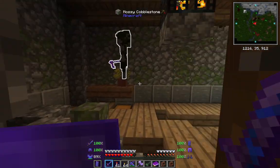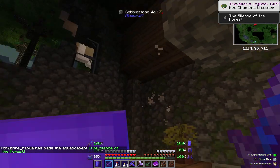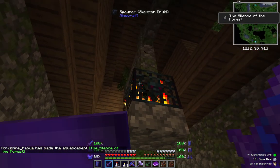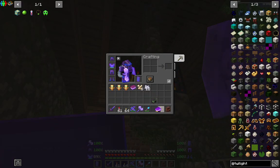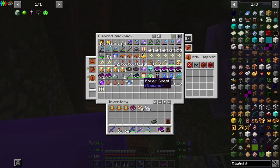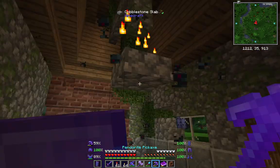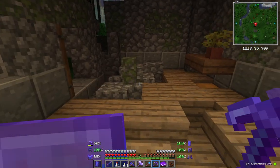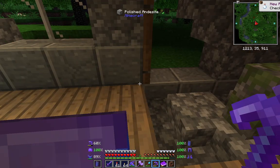First things first though, we've got a thing to kill. Oh hello. Do you know what - I took everything out and forgot to take out a pickaxe. Get rid of you. So that's a normal map. Keep the milk bucket actually.